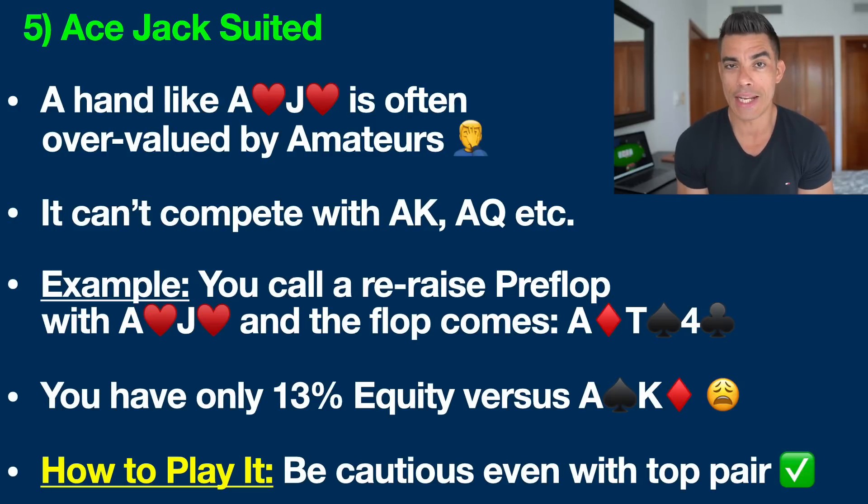Hand number five is ace jack suited. A lot of people tend to overvalue this hand, especially beginners and amateurs. Ace jack is a good hand, don't get me wrong, but it cannot compete with the big boys — ace king and ace queen. And just because it's suited, a lot of people get hung up on that. Being suited only adds roughly around 3% extra value to the hand, a fairly insignificant amount in the grand scheme of things.